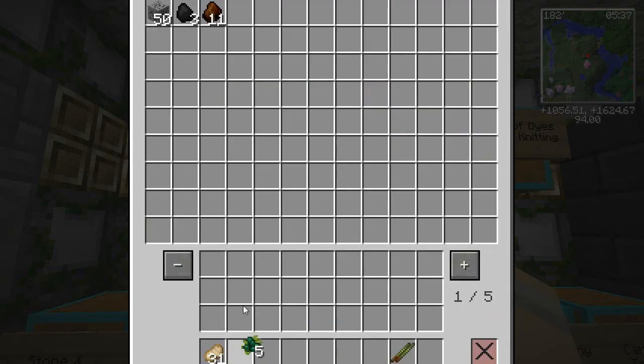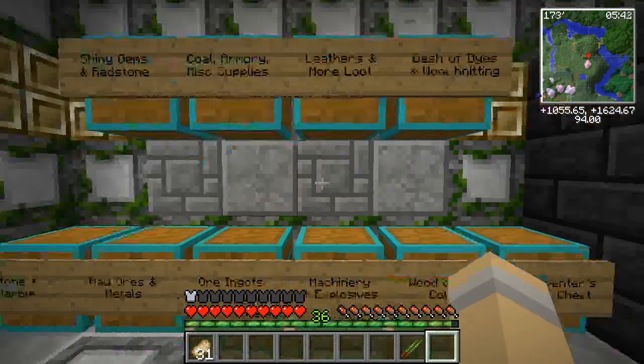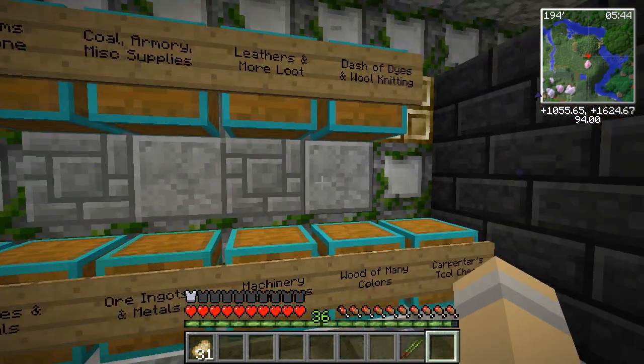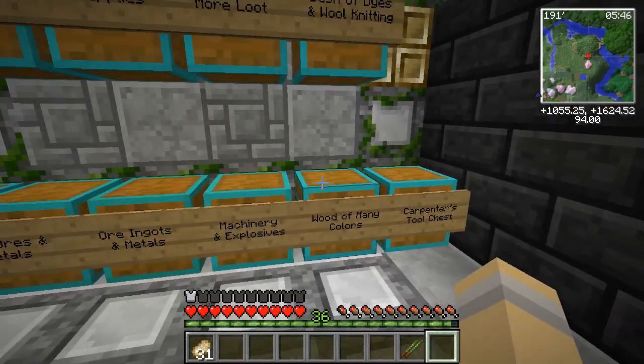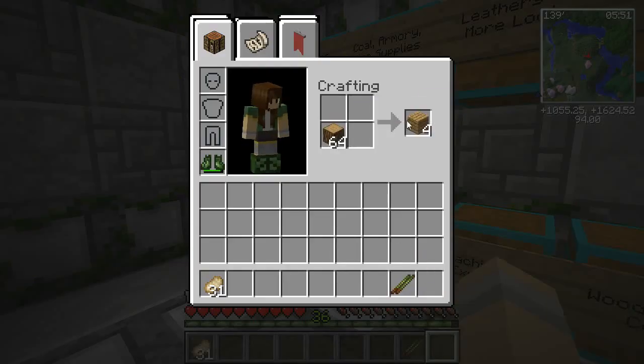Coal should probably go in here with the candleberries and everything, since it's used to make light sources. And now we need wood of many colors — let's take the oak wood. We're going to craft some things.